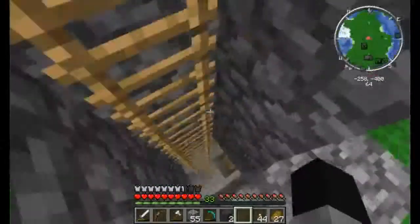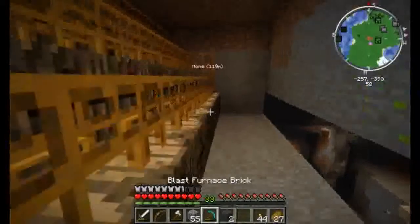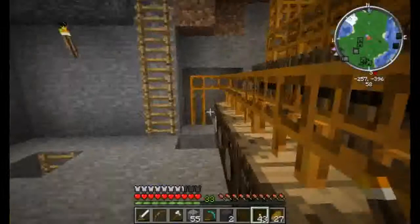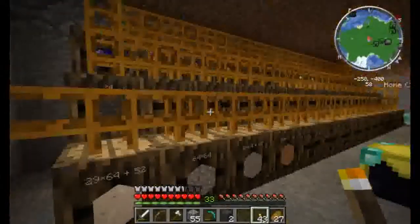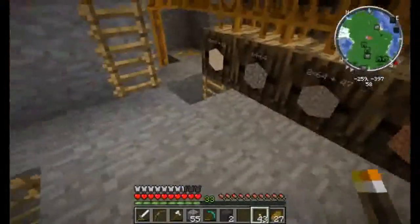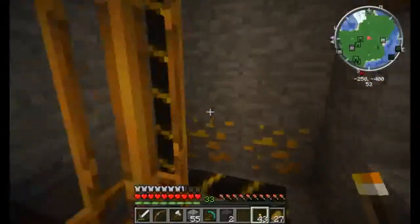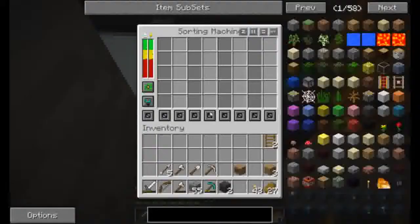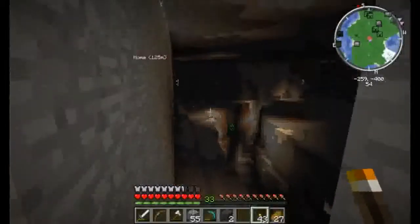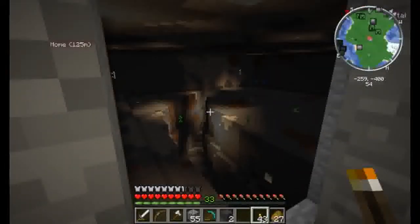I actually invested in some blutricity to help with the sorting, so I'm using pneumatic tubes for sorting. I might need a little bit more light over here. I have a pneumatic tube sorting everything - all the power comes down here to this sorting machine, and the sorting machine is just pulling out of the iron chest here as they drop stuff off into it.